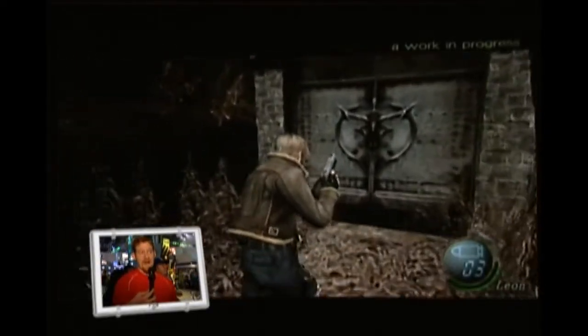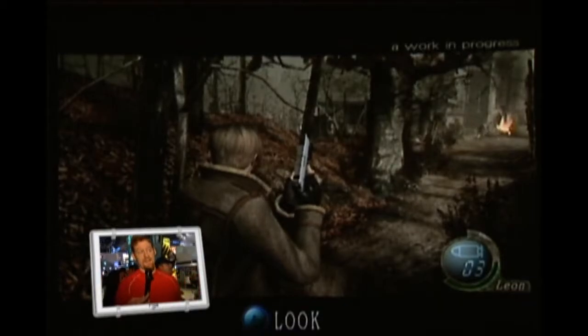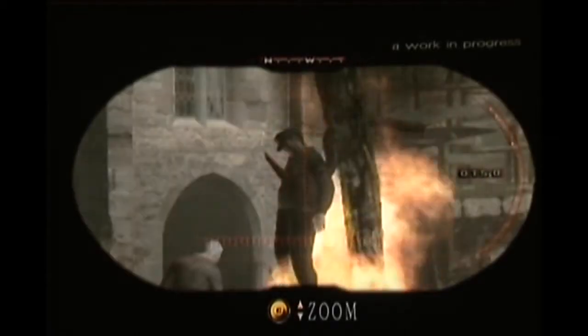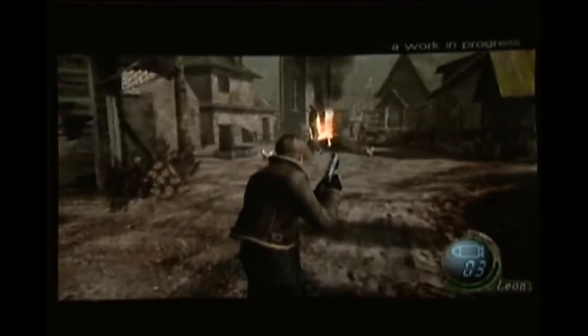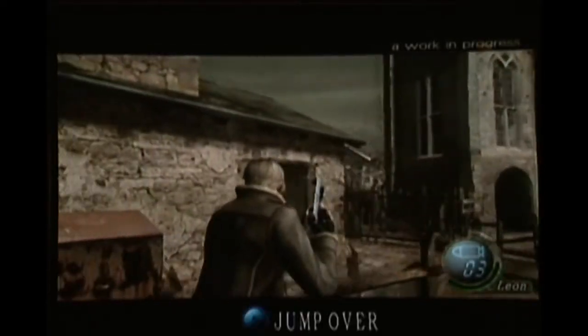Now we're getting to the mainstay of the village. Now it's really quite cool what they've done here. Halfway through the game, when you get to the castle part, you're going to actually find the president's daughter, Ashley. Here's another one of the action commands going on — you look, you see the villagers right now, they're just living their typical daily activities. I'm going to zoom in — wow, they've caught some police officers and they're burning them at the stake. These guys are relentless. The action button being used again.